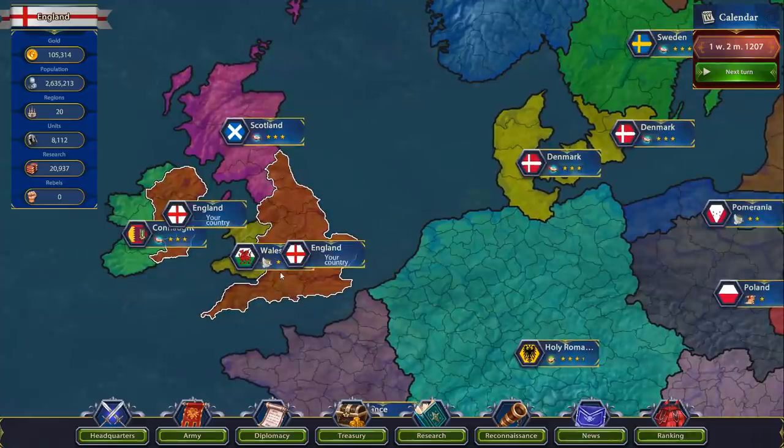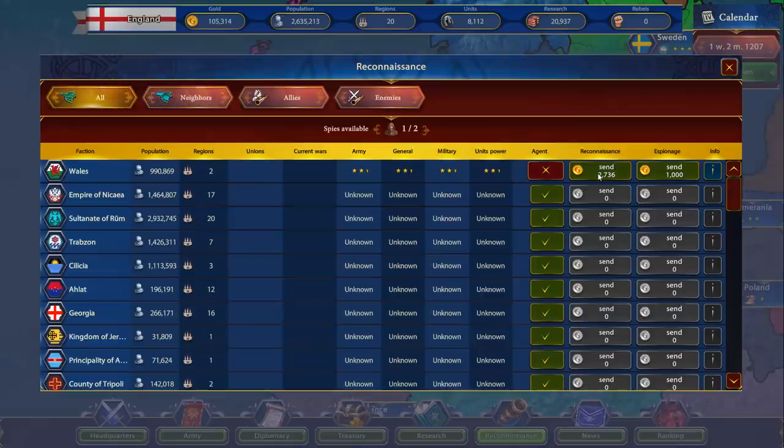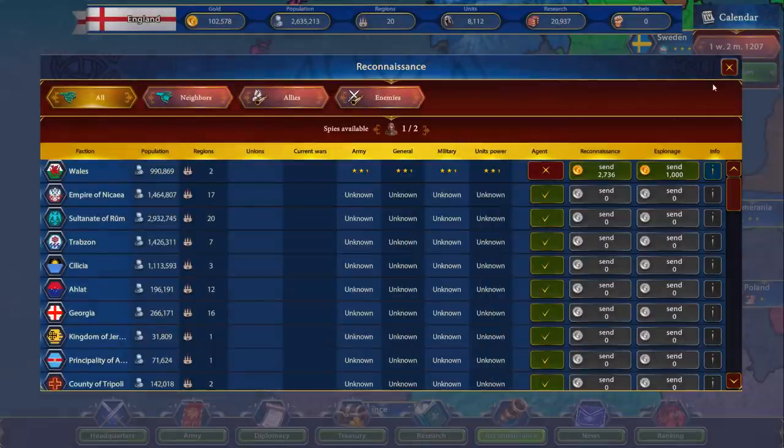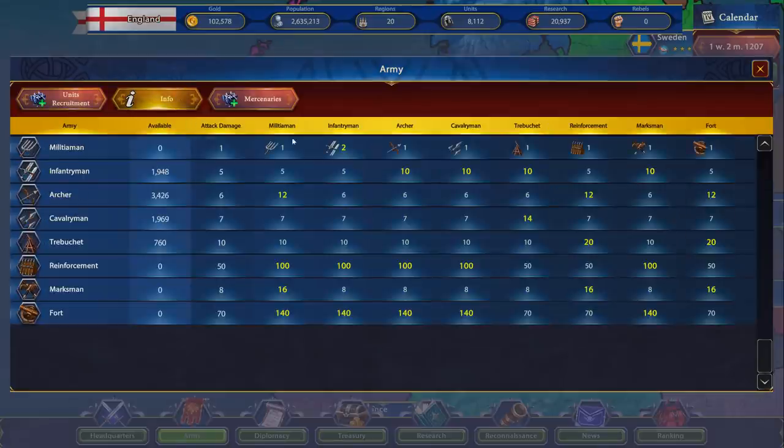Wales is down to two stars now, so we're slowly working our way down to hatred. Let's do some recon with them — now we can see everything. They've got a thousand infantry, only a hundred archers, and some trebuchets. So what is good at killing infantry is the question — that's probably what we should be hiring. Killing infantry: everyone's mediocre at it, no one's really any better. So we can just hire some infantry — infantry kill infantry just fine.